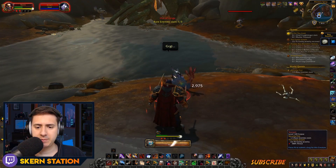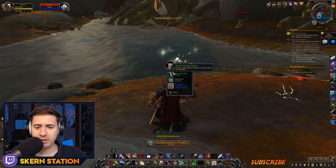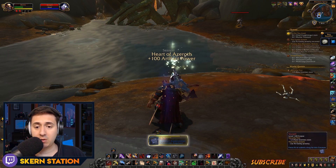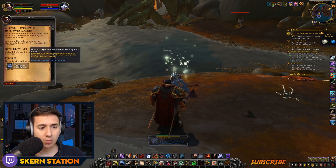Let's see what he drops. Sea Spit. Spare parts. Spare parts, a quest. A blueprint. For what?